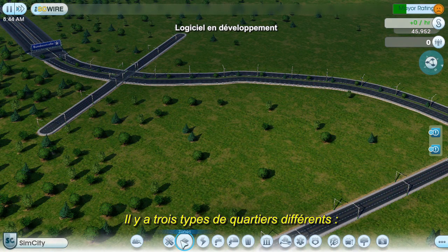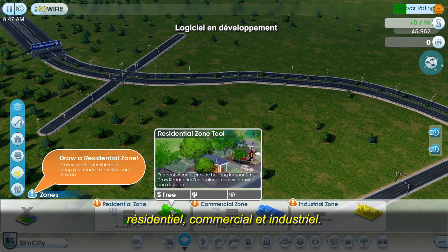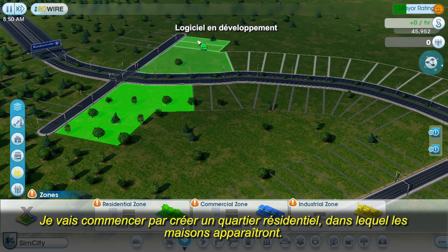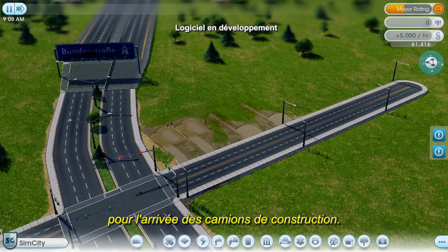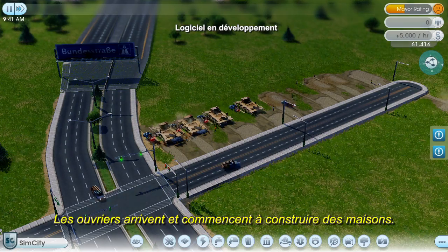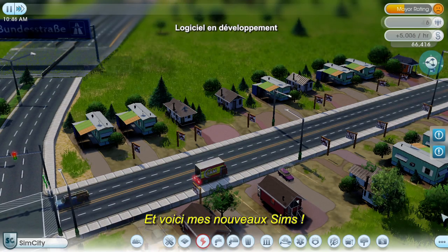In the zone palette, there are three different zone types: residential, commercial, and industrial. I'll start by zoning a residential area where I want my houses to appear. I just paint along the roads like this. The surveyors will prepare the lots and get everything ready for the construction trucks. The workmen arrive and start building houses. To speed things up, I'll be skipping ahead in time throughout the video.